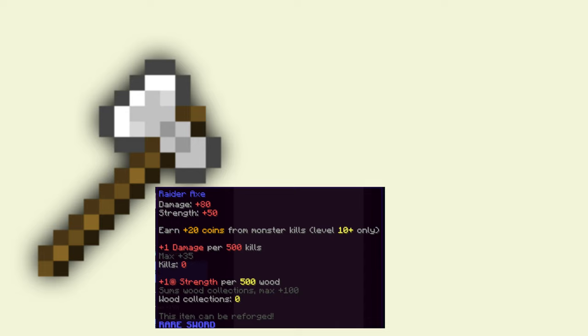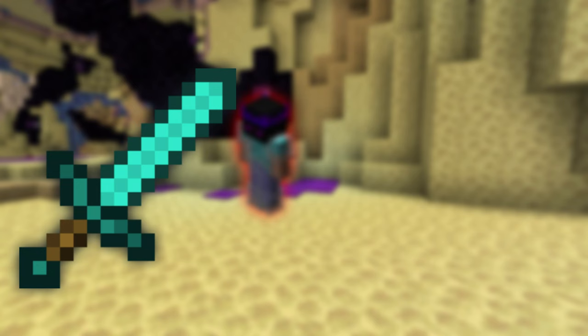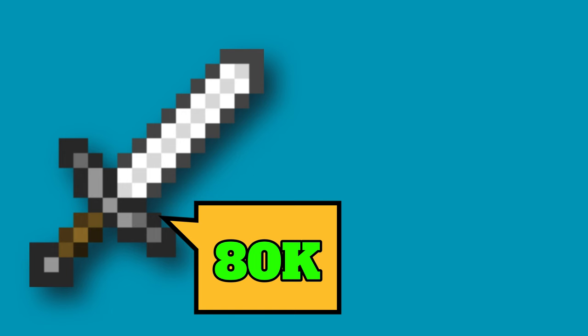Weapons. There are three different options. We start with the Raider's Axe, which has no requirements and can be bought for about 160,000 coins in the auction house. Use the Raider's Axe until you are in the End and have all pieces of Ender Armor. At that point, go to the NPC at the End spawn — he will sell you a Void Sword for 200,000 coins. The Void Sword gives you plus 20 Strength for each piece of Ender Armor you wear. If you're in the End, continue using this setup. In the overworld, the weapon to use is the Blade of the Volcano, which costs only 80,000 coins in the auction house but has a combat level 24 requirement.